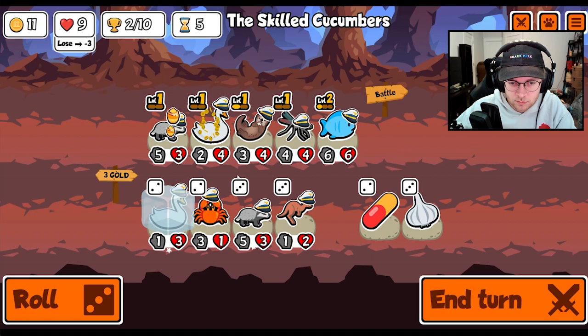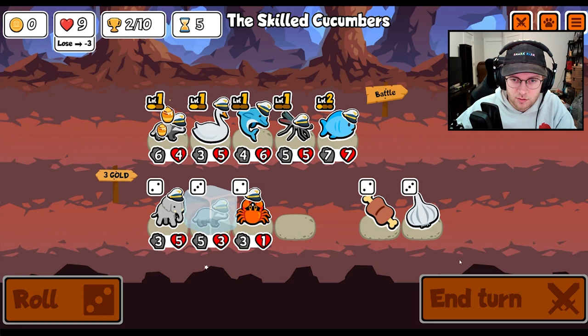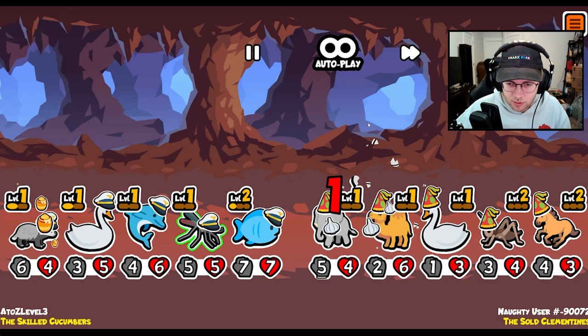The honey gets us there. Badger, swan. I think I do this. Get a dolphin. We'll level up the badger next turn. Yeah, I think the badger's still good. I think nerfing it was probably the way to go.